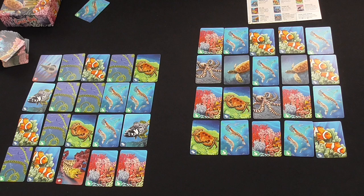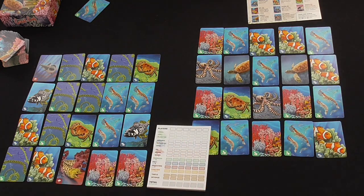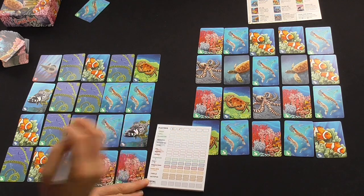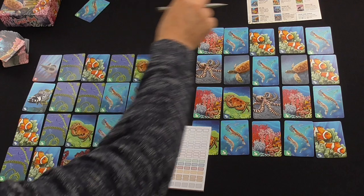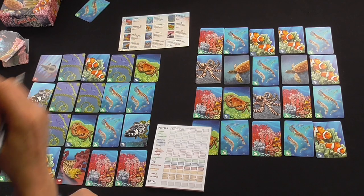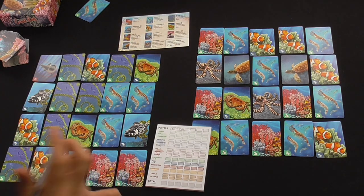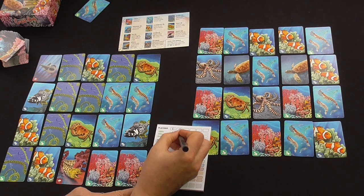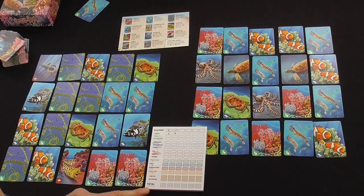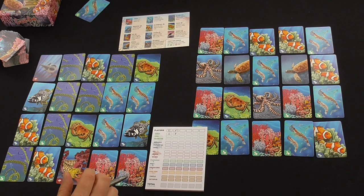We didn't see any whales — that's a shame. But let's do our scores. For Corals: three points if on the bottom row. We've got two, so that's six points for us, three points for them. Krill: one, four, or nine for connected groups of Krill. I've got one connected group of three Krill — that's nine points. Mokka has one, two, three, four, five, six singletons — one point each, so six points.